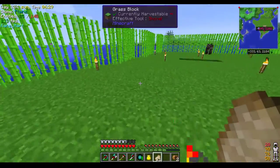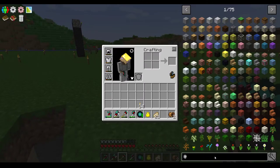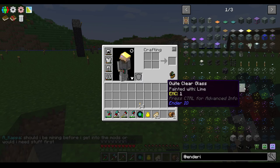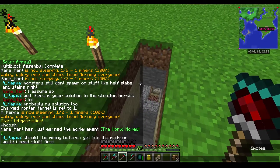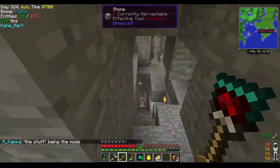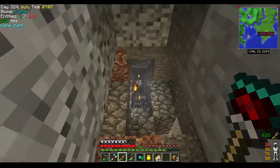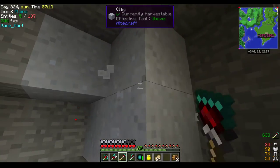To go from one destination to another, Ender IO has a transport pad - but they're very expensive. So I should be mining before I get into those mods. There's clay we can get - we've already seen clay underground a few times. This is marble - kind of threw me off thinking maybe it was clay. There you go - this is a good way of getting clay.